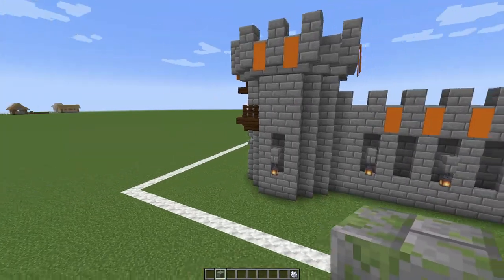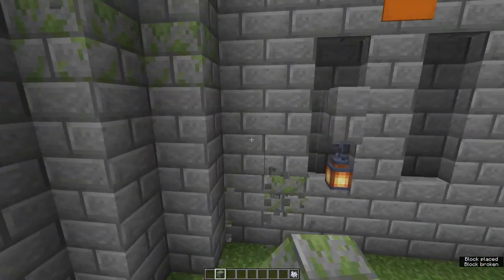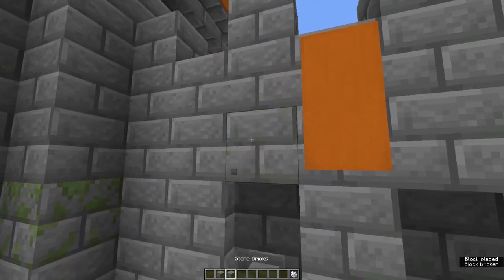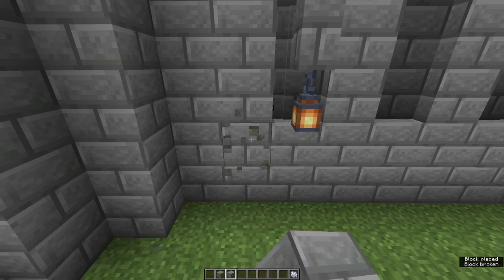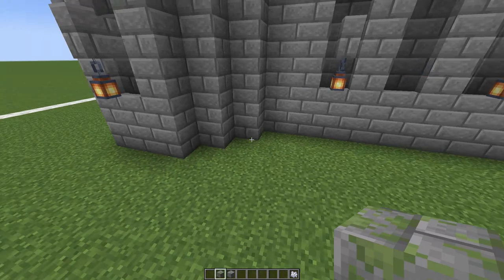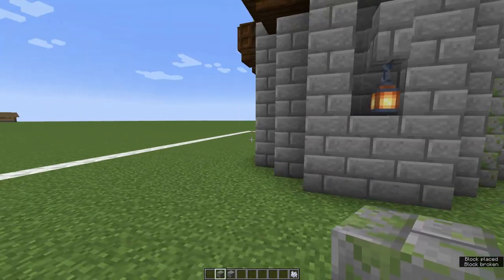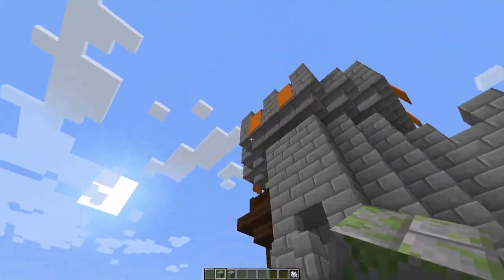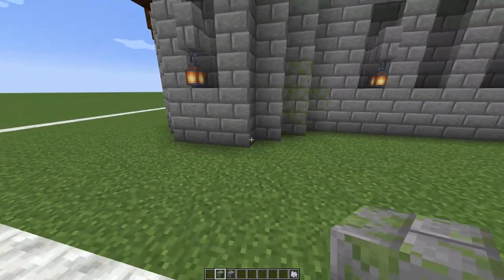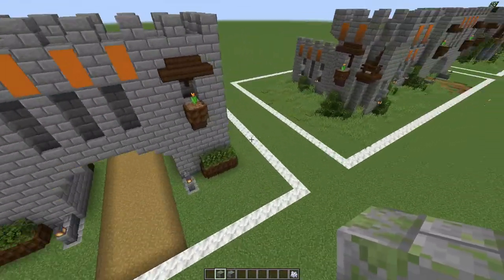A lot of times when moss grows, let's say the sun comes up over here — moss tends to grow in the shadows. So you want to come through and place your blocks in a way that makes more sense. You would have a lot more moss down here at the bottom, but a lot less moss up here at the top. So let's move on to the next build style — this right here is our stage one, brand new.